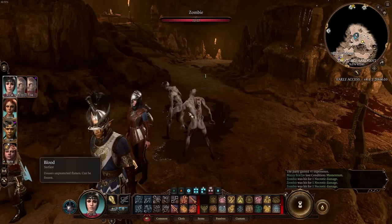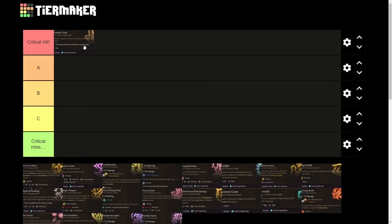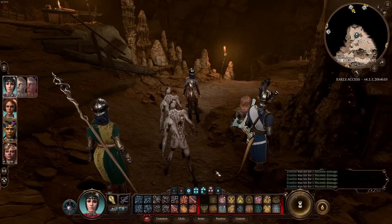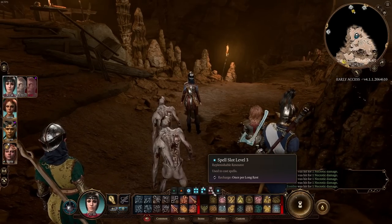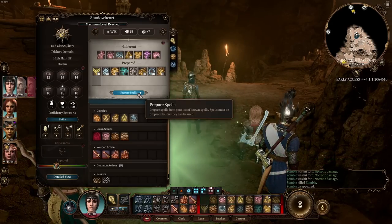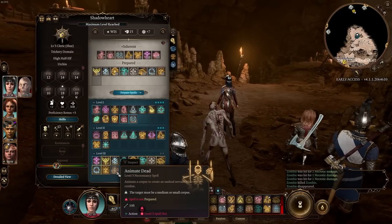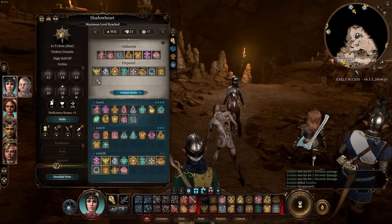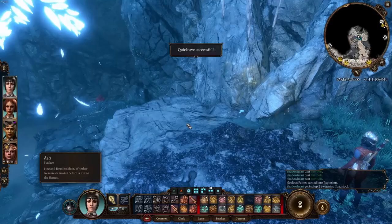One nice thing I didn't mention earlier is that Animate Dead doesn't require concentration, and even if you unprepare the spell, the zombie is still there. Being able to have extra allies in a fight is amazing — they can take more damage and deal more damage. We only have two level 3 spell slots, so we compare this to every other level 3 spell. I think this is a critical hit — I'd stick with zombies most of the time.